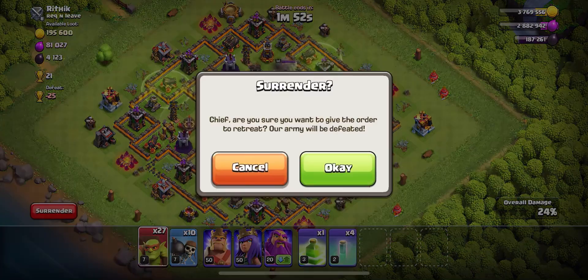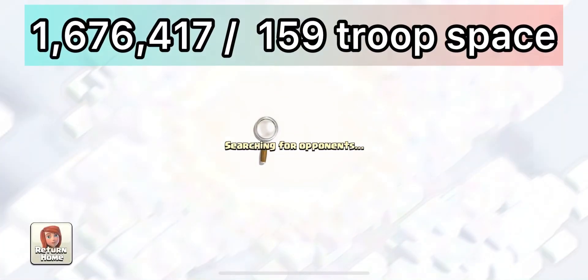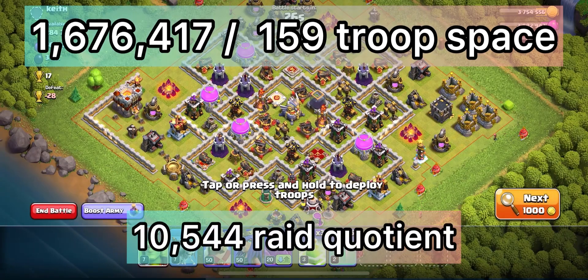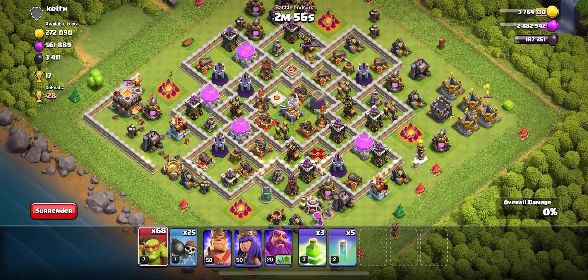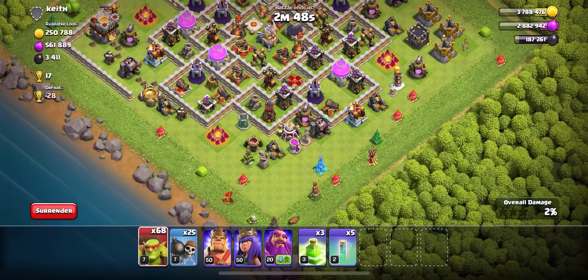In the end this was a decent raid, though we did have to use a decent amount of Sneakies. We looted a total of 1.6 million resources using 159 troop space, for a raid quotient of 10,544 per troop space. Remember, the goal is not necessarily to gain a lot of loot — you want to gain as much loot per troop space as possible.